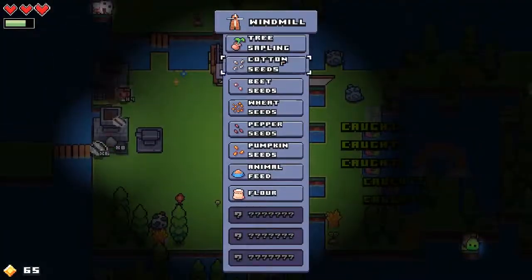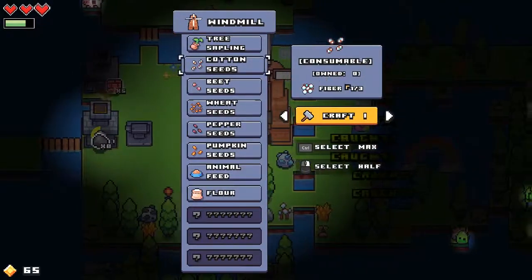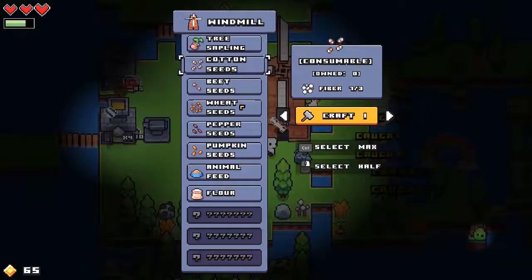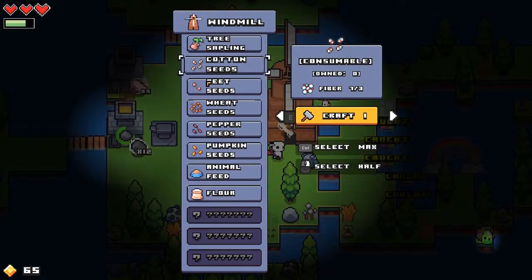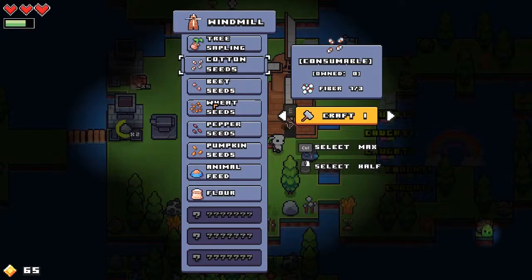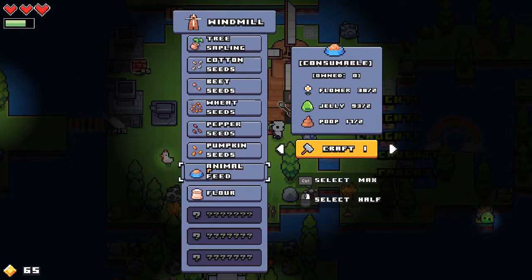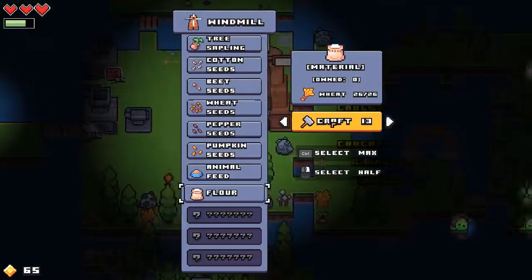With the windmill you can make seeds. I haven't really done a whole lot with the planting because it takes three of them to make four seeds to plant. I just haven't found it super helpful to create seeds and plant them because there's not enough return — taking three to turn it into four. But you can also make animal feed, and when you feed the animals they give you more resources, so like the chickens will produce more eggs and it can help create a golden egg. Now we can also turn the wheat into flour, which will allow us to bake bread using the furnace.